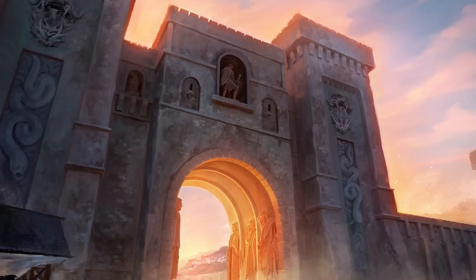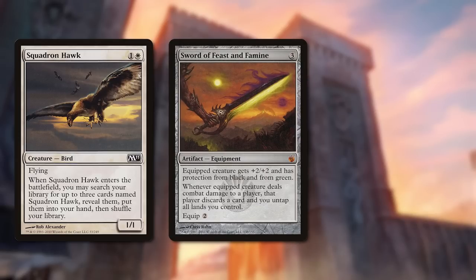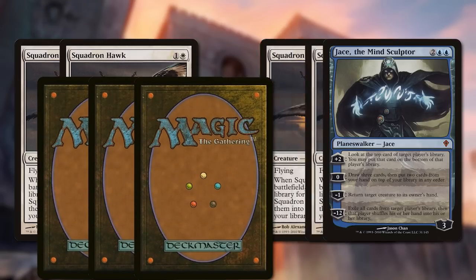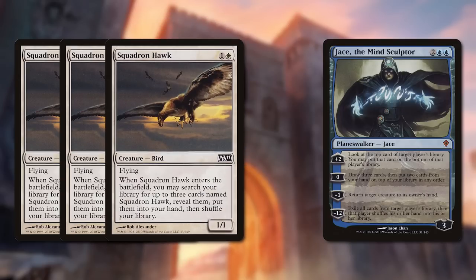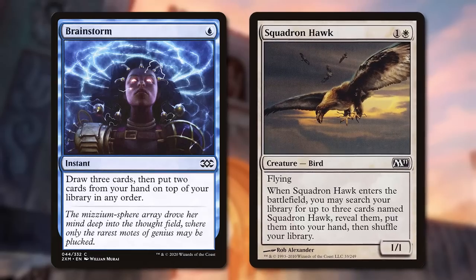So in Standard, ages ago, there was this format-defining deck called Cawblade. It used Squadron Hawks with powerful equipment like Swords, but a huge core of the engine was Jace the Mind Sculptor, letting you brainstorm away the extra Hawks you found. Search for three Hawks, draw three with Jace, put two Hawks back on top, and then you cast the one Hawk you had left over to find the other two. Such value. You've been able to brainstorm plus Squadron Hawk in Pauper for over 10 years, but nobody had really cracked that nut — maybe until now.